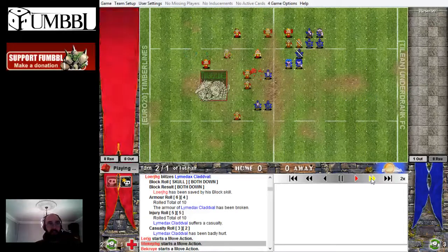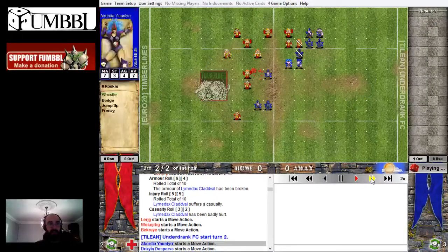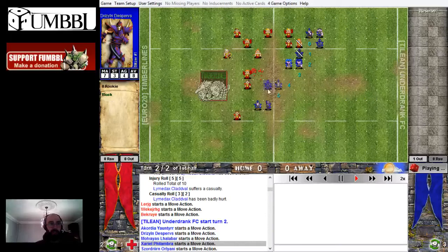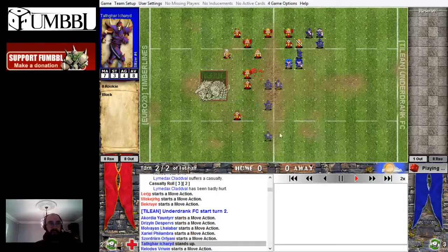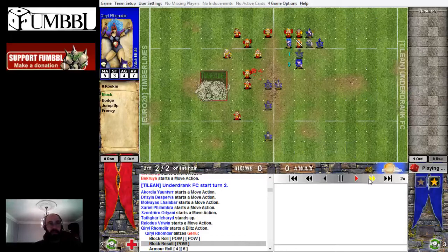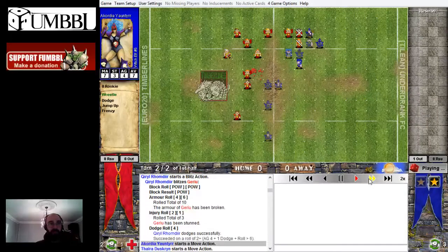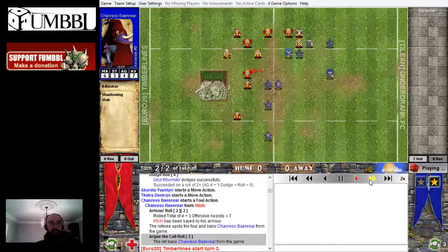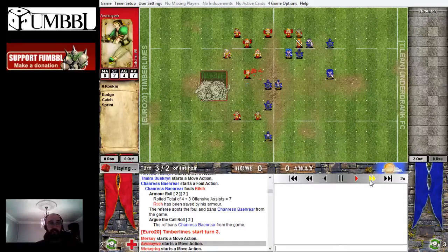Just moving up the pitch — I just need to avoid him being able to dodge through and get the ball. He could have dodged through with some Linos on about a two-up, but he didn't go for that. He did go for a foul on the Wardancer, which is a bit unsporting quite early on, and his Assassin got sent off — so I was quite happy at this stage.